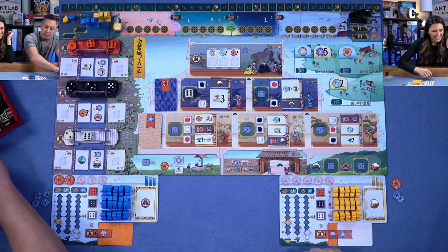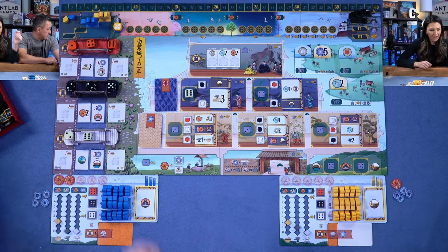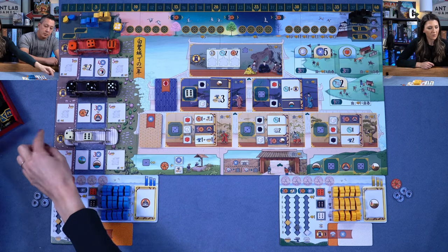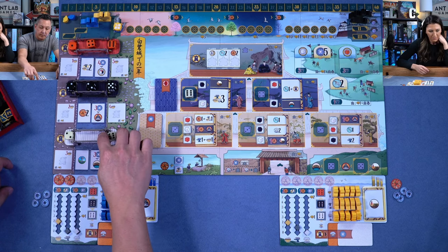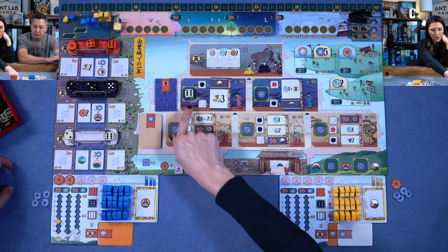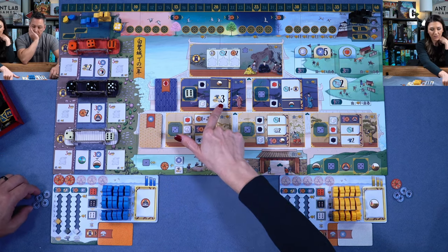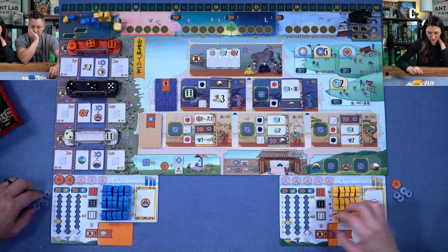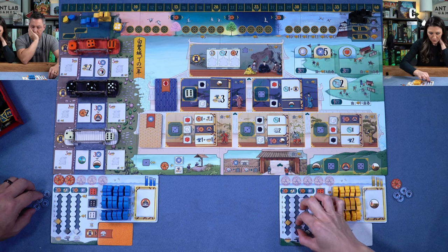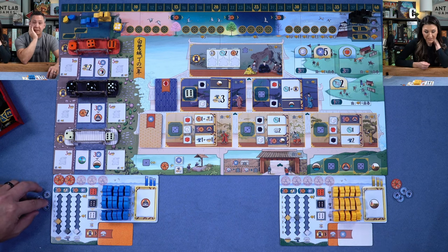I'm going to get two coins for the difference of placing this die here. Also, had I taken the leftmost die on the bridge, I would have gotten to passively do my lantern action. I get to take the action that corresponds to the color of the die I placed. I placed a white die, so I get to do this action — I'll take three resources: two anvils and one rice. That's one of my nine actions.